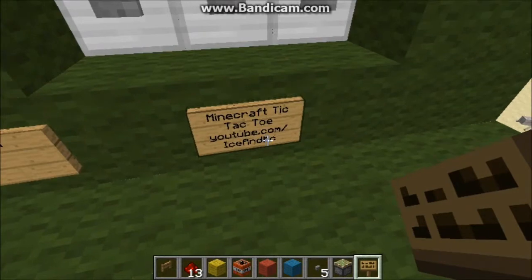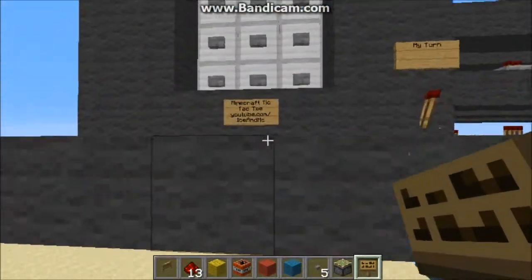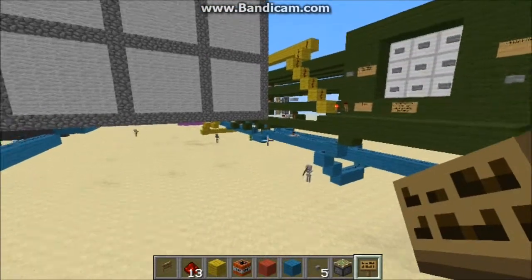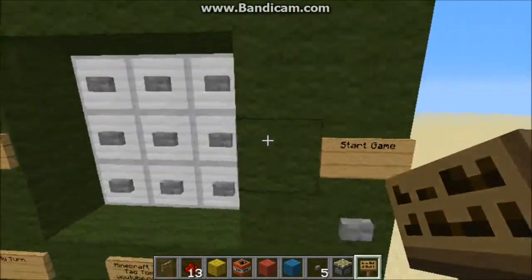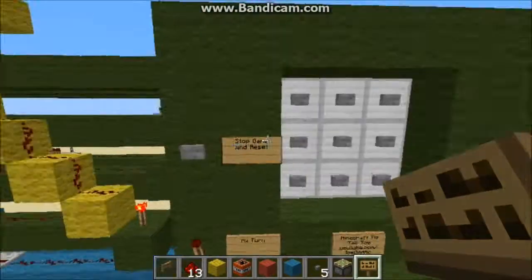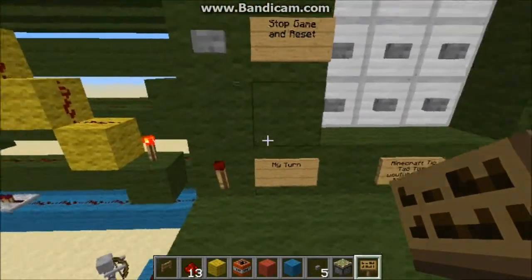As you can see, I am in version 1.5. Feel free to use this on any of your servers as long as you keep the signs on both players. I only have a single player world right now, so unfortunately I can't test it with someone. All the controls are on player one — we have Stop Game, we have Start Game, and that's it.